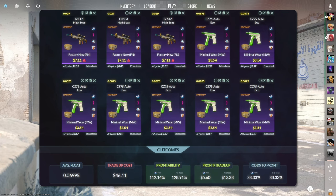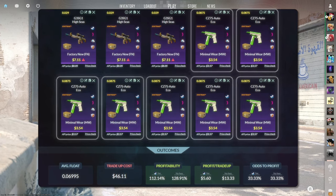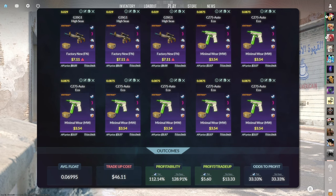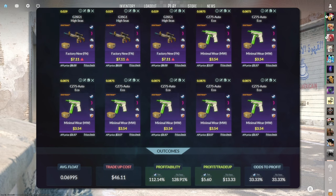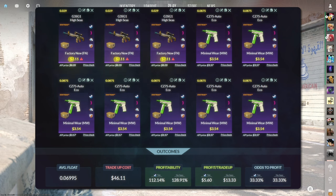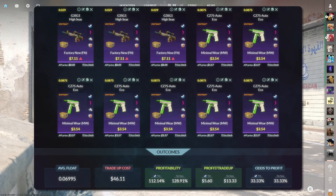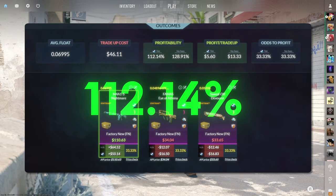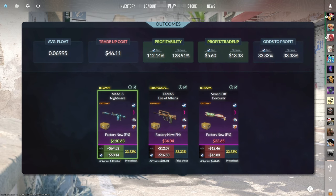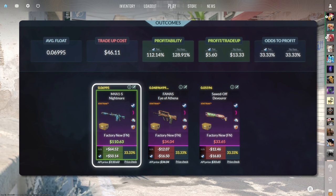The second $50 trade-up consists of 3 StatTrak Factory New and 7 StatTrak Minimal Wear restricted skins from the Horizon case below a 0.07 average float. Keep StatTrak Factory New skins below a 0.029 float and StatTrak Minimal Wear skins below a 0.0875 float. Get StatTrak Factory New skins for $7.11 or less and StatTrak Minimal Wear skins for $3.54 or less. This trade-up costs around $46 total and has a 112.14% profitability after Steam fees with a 33% chance to profit. The only profitable outcome is the StatTrak Factory New M4A1-S Nightmare at over $50 of profit.